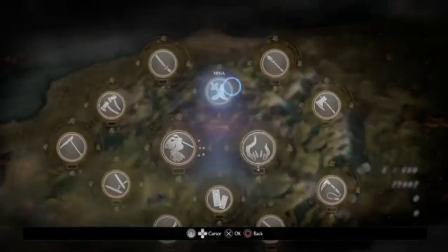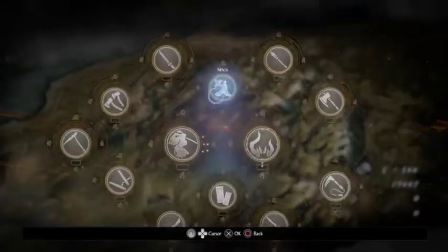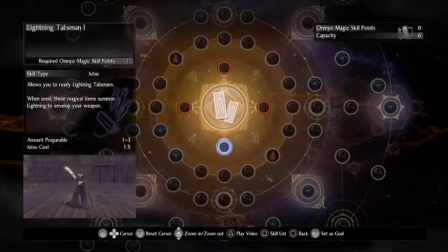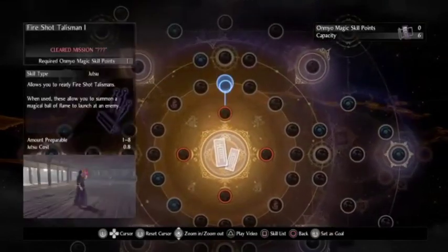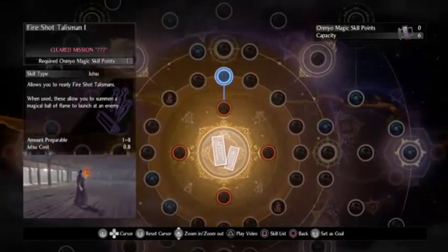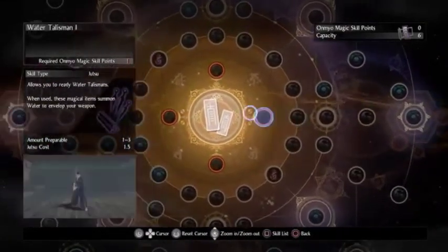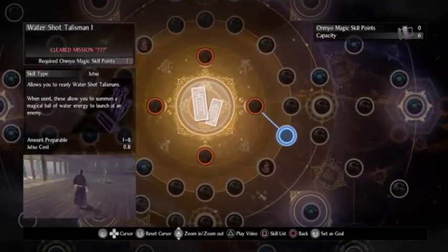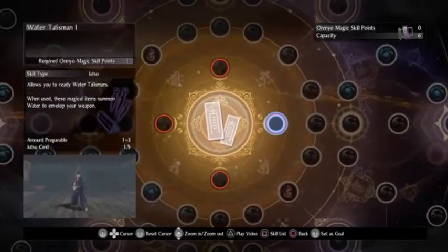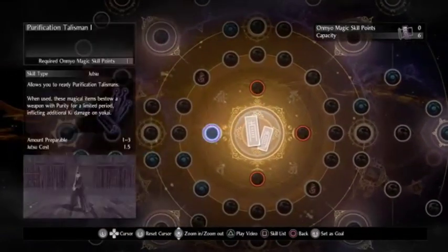The hardest part with this game is getting the first point of onmyo magic. The moment you get the first point you can start doing stuff. For instance, I'm gonna start with the water talisman — I can't get the shot talismans for the first run. So water, lightning, and fire talismans.